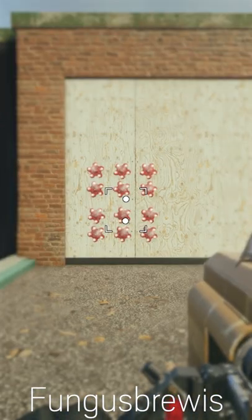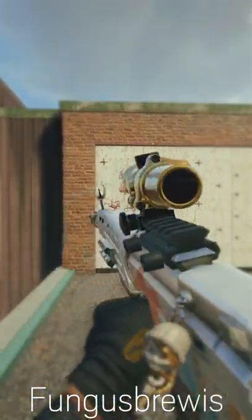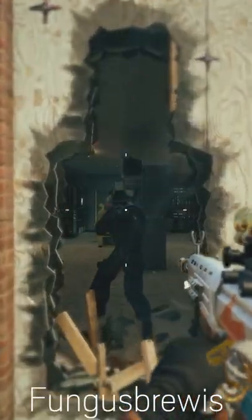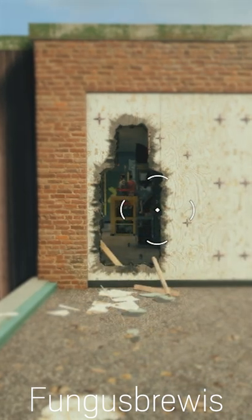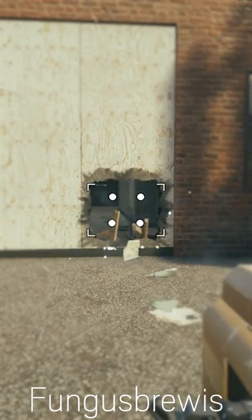Most players will use the pellets in a 3x4 formation to open a crouch-height breach. By instead using a 2x4 line formation and extending another pellet in the middle, you can create a walkable hole more cheaply with a minor time setback. It's recommended to do this in 2 stages to ensure you open the wall. You can also create a 2x2 crouchable hole, though these can be unreliable and may cause rubber banding.